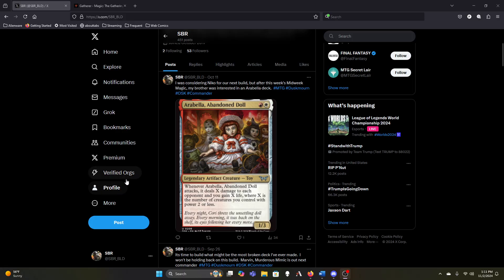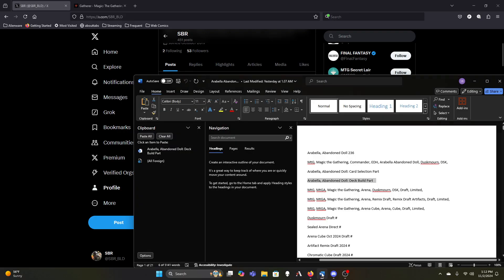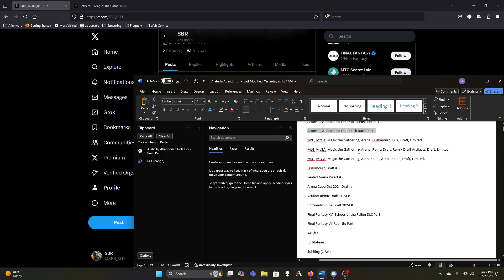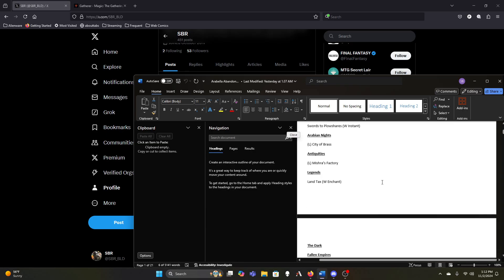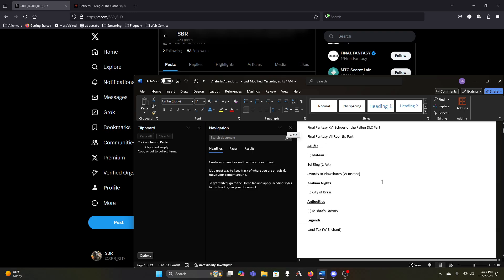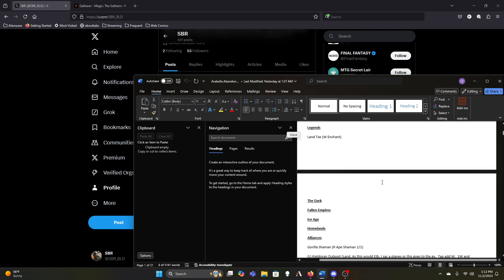We should be live. We're working on Arabella, Abandoned Doll. We went over the entire card list last time — we have 236 spells specifically and we need to whittle this down to 60 spells and 40 lands. We have a bit of wiggle room for Arabella since she doesn't need a ton of mana, but we still need to hit around six mana pretty consistently by end of game.